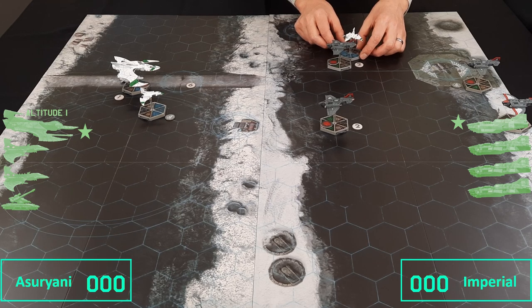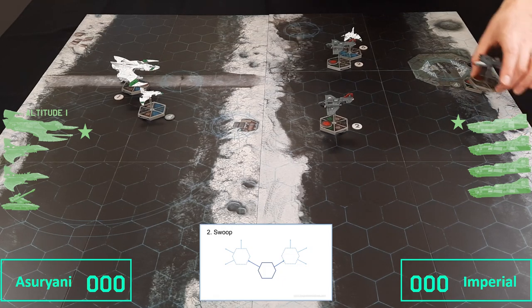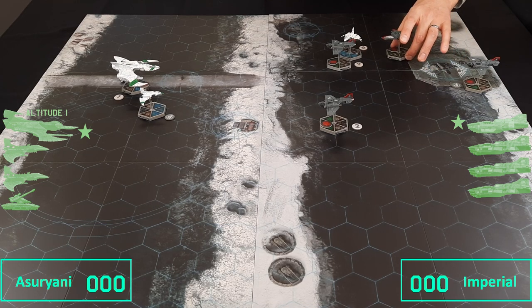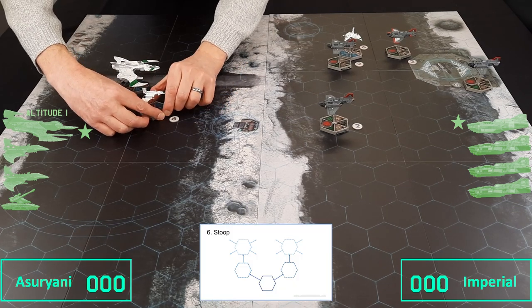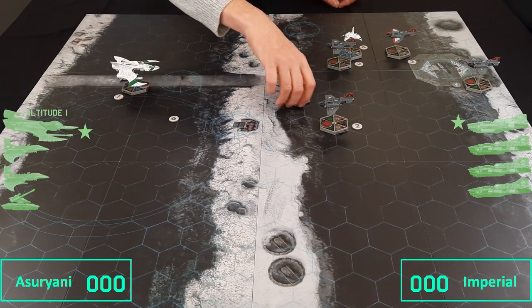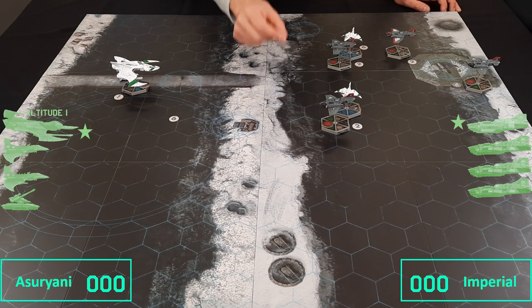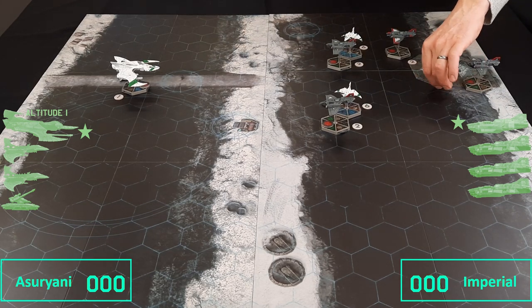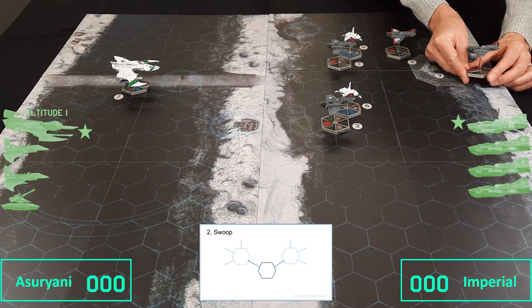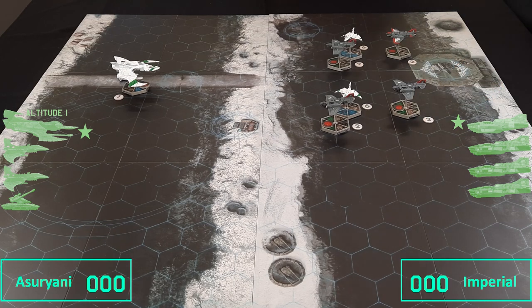It turns to face that direction. This Wraithfighter can do something — it's on a 2 order, moving 6 spaces. Another Eldar fighter also on a 6, speeding up to 9, moves 9 spaces and turns. Then another Thunderbolt on a 1-2 order slows down a bit to speed 4, moving forward. The problem with the Thunderbolts is their range is good at medium but pretty awful at short.